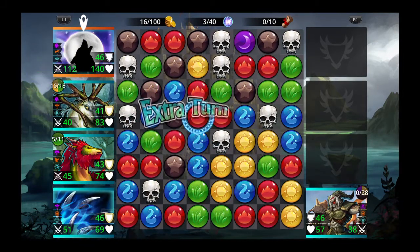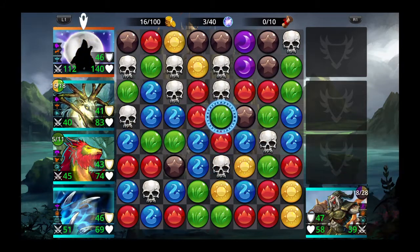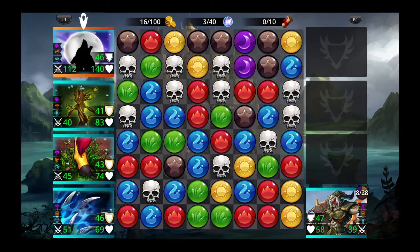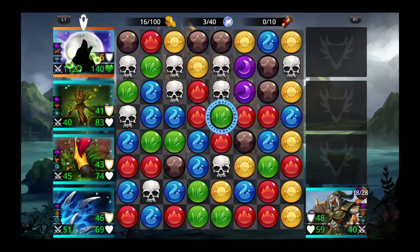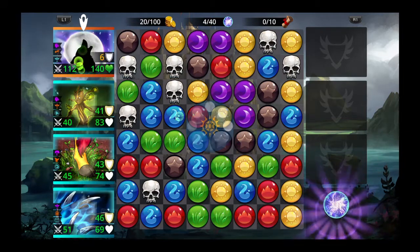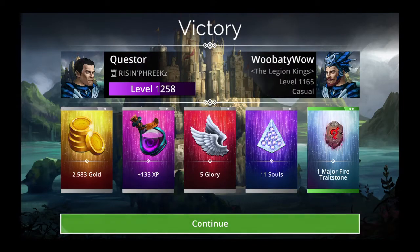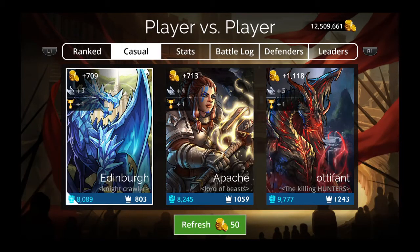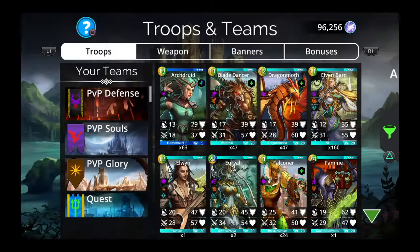Get these greens, grab these yellows and greens, then grab these skulls. And there you have it — very easy. That was our troop, Forest Guardian, from the Kingdom of Grimwoods.